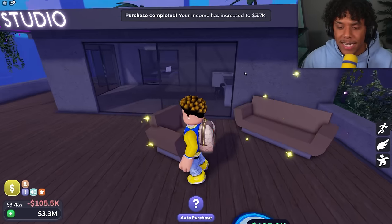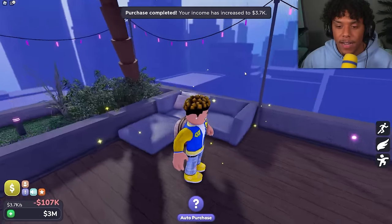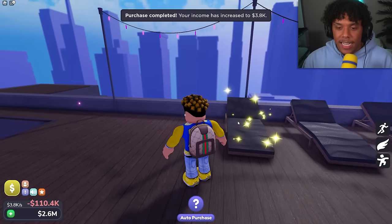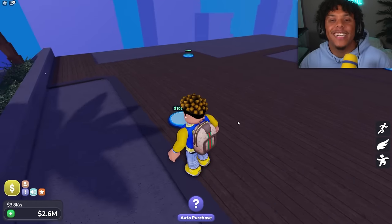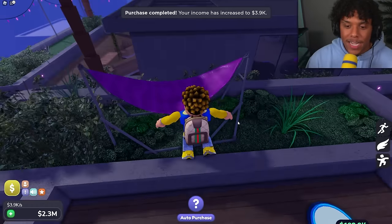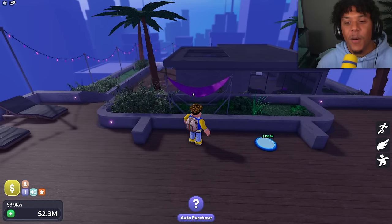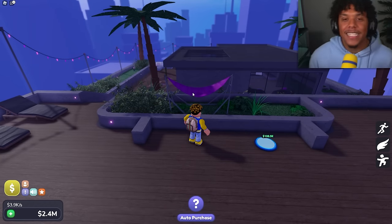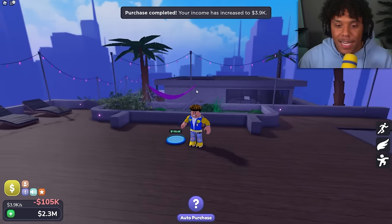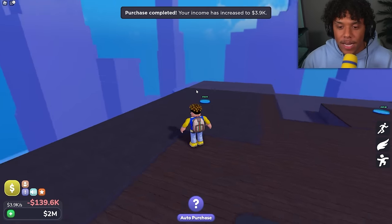Let's get the palm tree, couch and chair for the outdoor section, another palm tree, a little tiny sectional, sun chairs for getting a tan on top of the skyscraper, and a little canopy area where you can lay down — I forgot what this is called, comment below if you know!